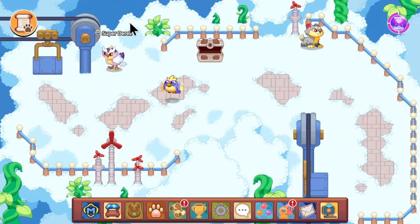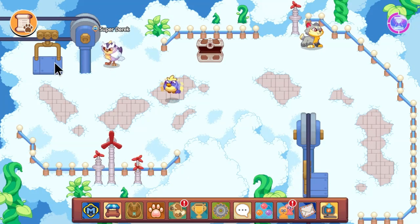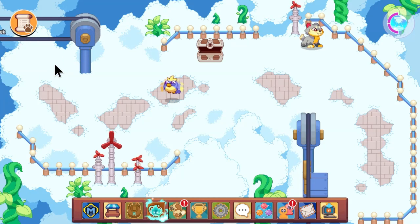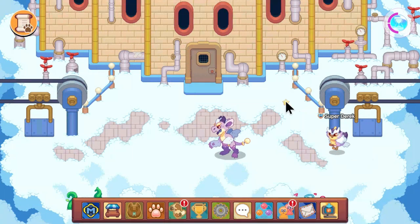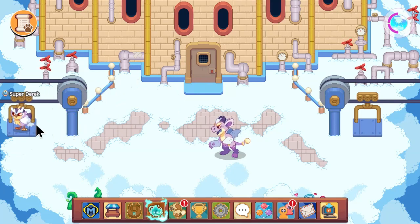So this next hiding spot is actually pretty cool. It's also in Skywatch, and you can use it — it's a plain sight hiding spot, but even experienced players, most players don't actually know you can get here.